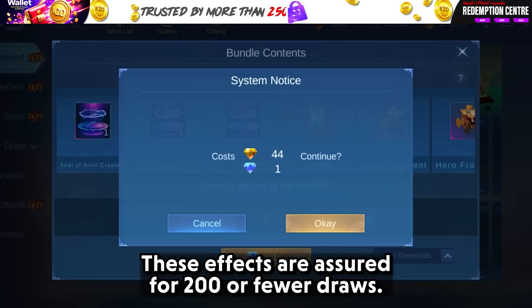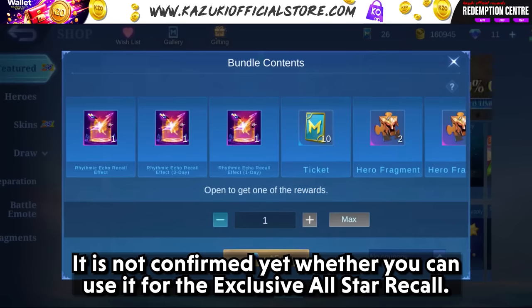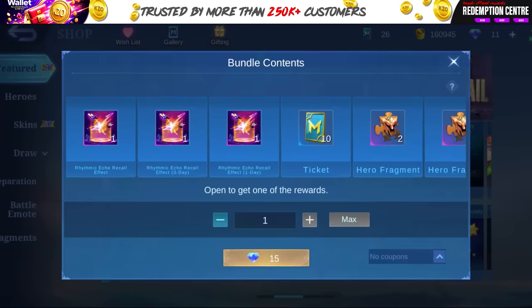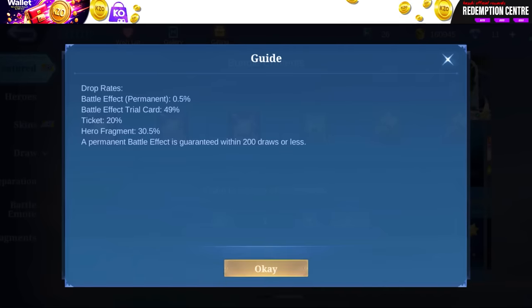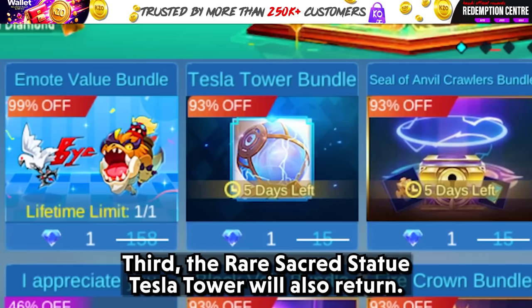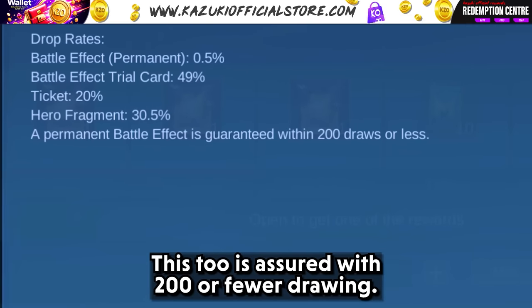These effects are assured for 200 or fewer draws. It is not confirmed yet whether you can use it for the exclusive All Star recoil. However, this is also assured to be less than 200 draws. Third, the rare sacred statue Tesla Tower will also return. You can utilize All Star Promo Diamonds in it, and this too is assured within 200 or fewer draws.